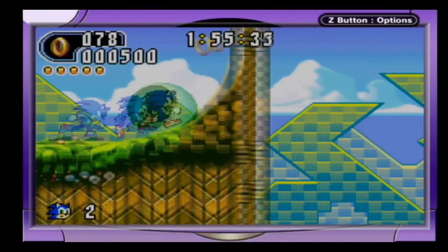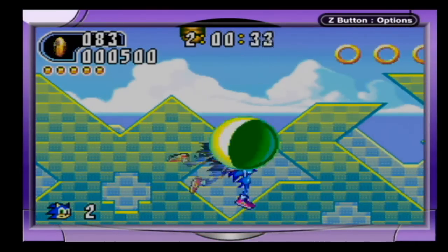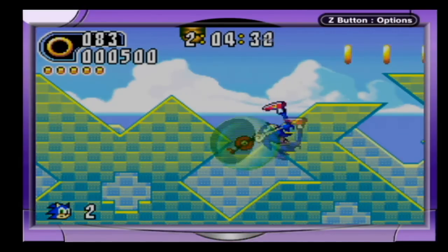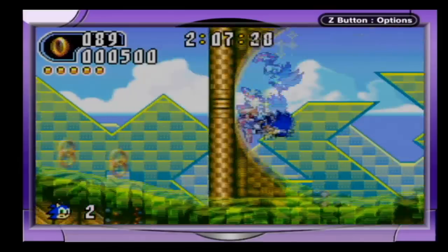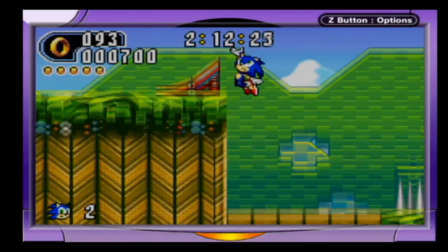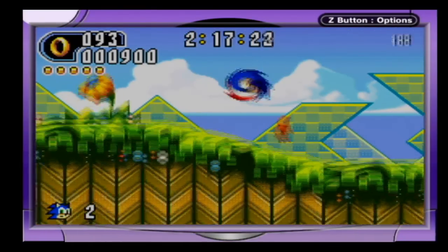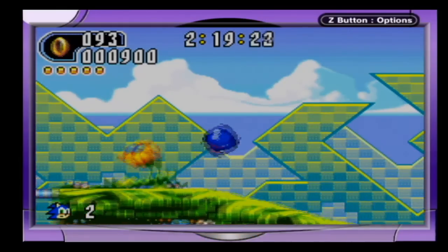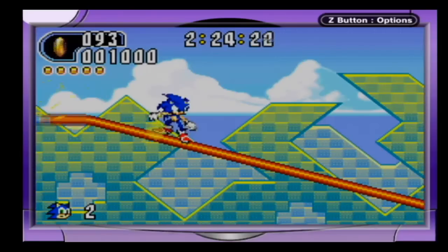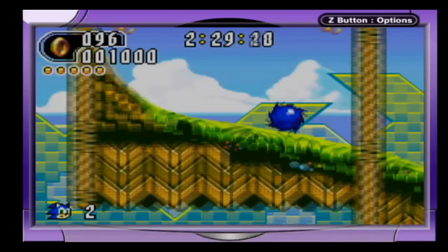When I get to maximum speed, I'll get this afterimage effect. This here's a gimmick — or at least that's what they call it in Sonic Rush. You just spin around. And pressing R to get more distance can be very helpful — you can get to a lot of places you probably wouldn't have been able to reach otherwise.